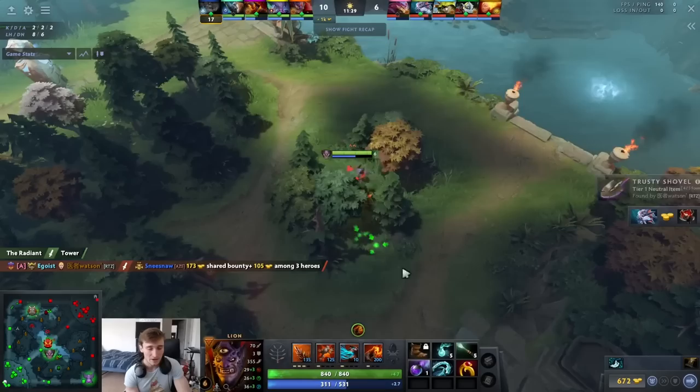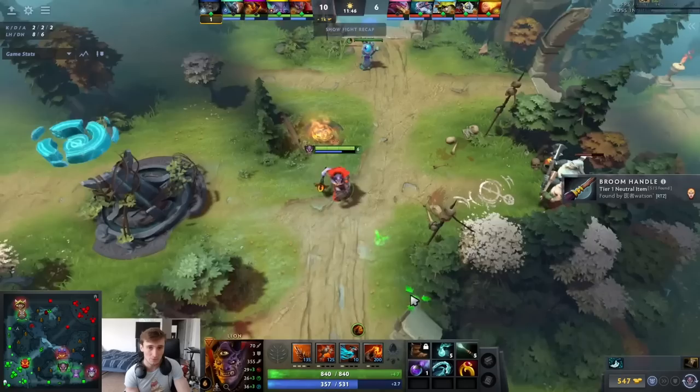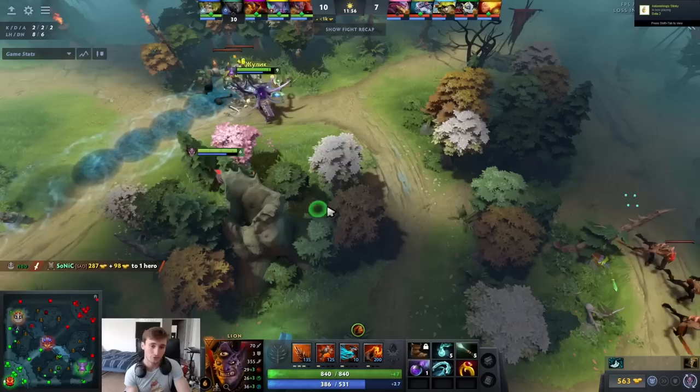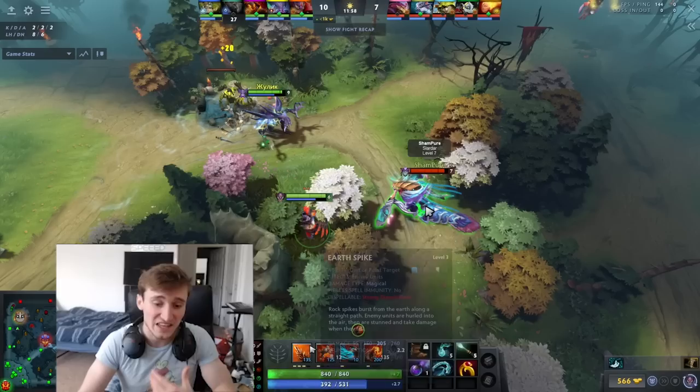He doesn't pop his smoke and instead assumes they have no vision in his jungle. He sees a Slark pushing up very far in the bot lane and makes his way bottom. He almost bumps into Pango — I thought that might have made him suspect a ward since Pango turned around at a weird time — but either way he finds a nice kill onto Slark. If you're going to roam into a side lane in the daytime, move through the treeline — it seems obvious but keep it in mind.